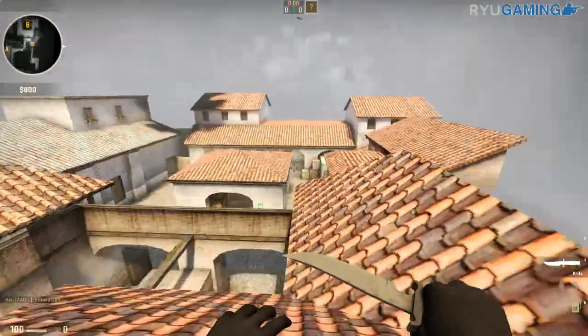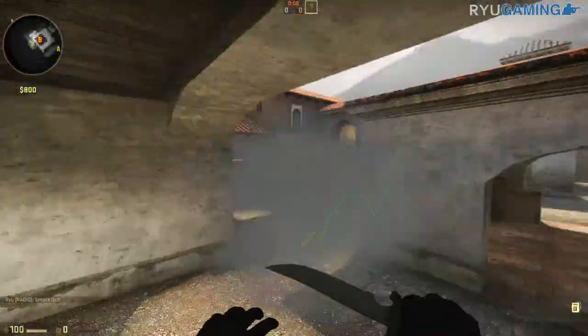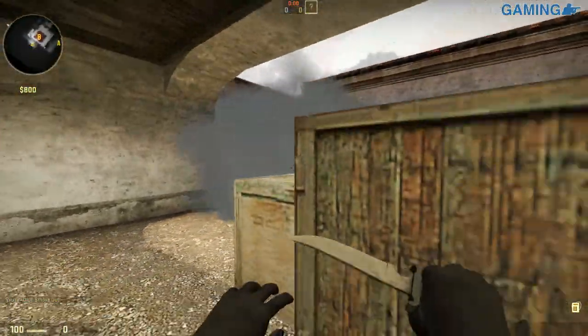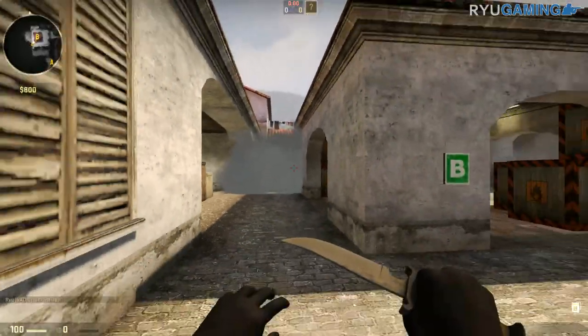You're going to see that it's going to take a bounce, but it's going to drop and bounce really low, land right there, and smoke off this area. So anybody that's playing here won't be able to see your teammates jump out, and they're going to have to swing to another spot in the site.